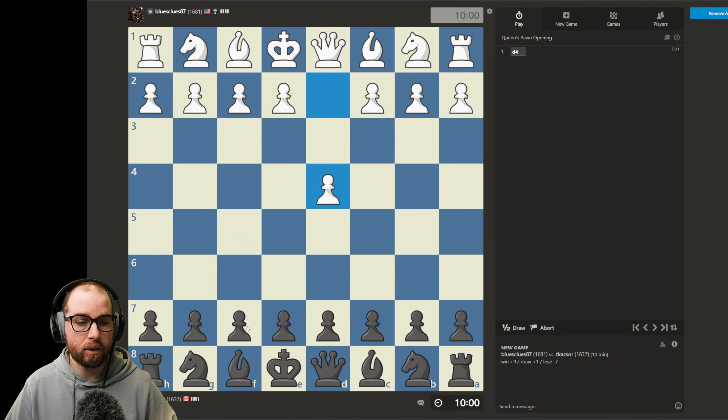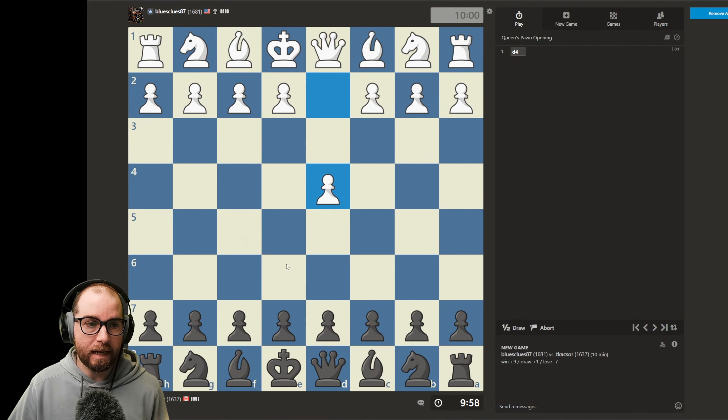Hey, what's going on chess fanatics — round 32 of the Rapid Chess Challenge, where we take 10-minute games, speed them up, and see what happens. Without further ado, we're going to hop on and play a 10-minute game. Currently rated at 1637, opponent is 1681 — Blues Clues 87 — opens with d4.